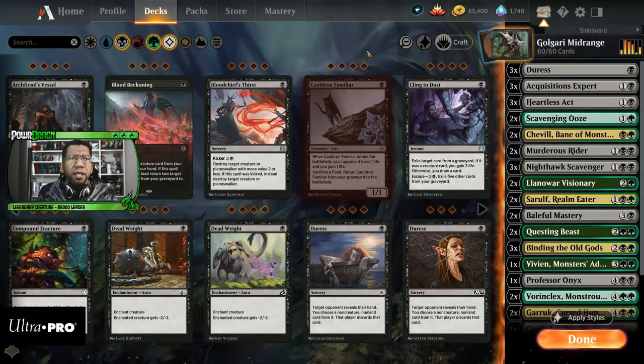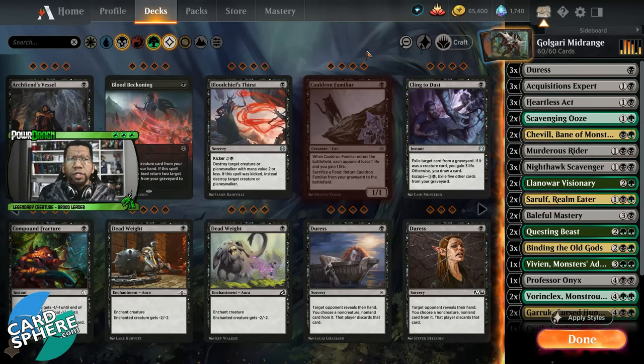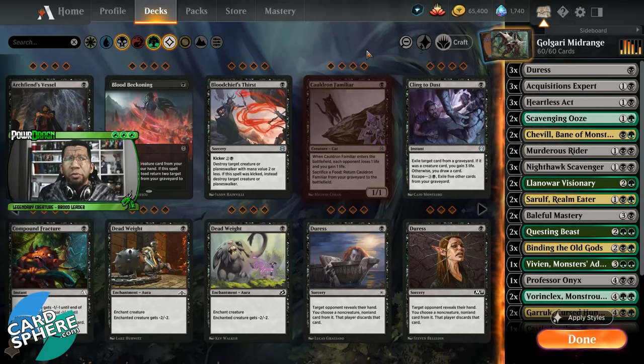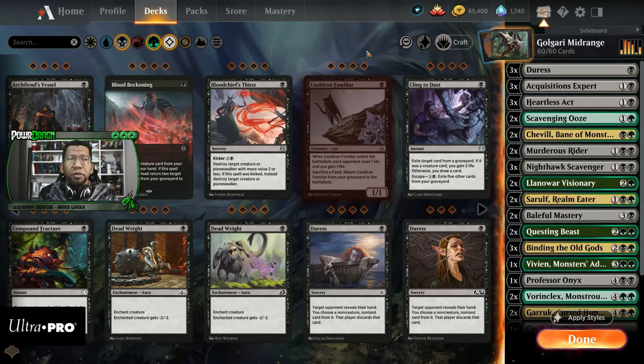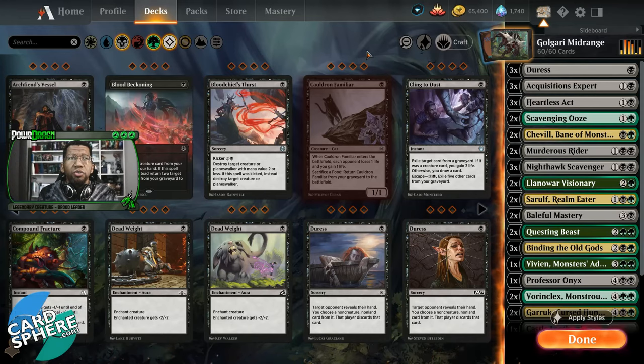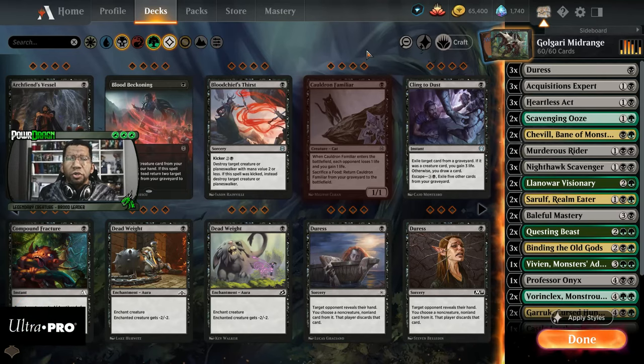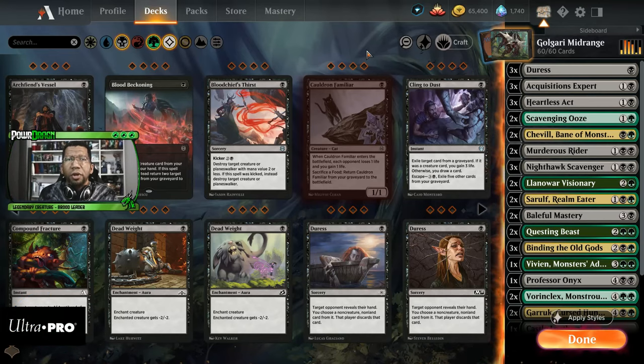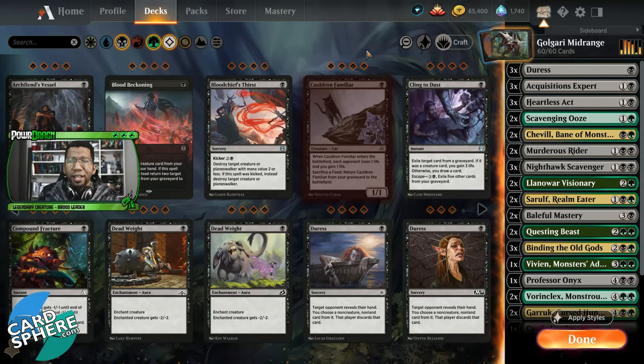There aren't going to be any real surprises in the card choices, as much as just the numbers of everything we're playing. This did take some time — about the better part of three hours to get to a version we actually liked that could hold up against a fair amount of decks and still give you a good amount of play. You do have to be very careful when playing this deck because every card feels important. Don't frivolously use removal — each type has a thing it's good at killing, so don't just throw your cards around.